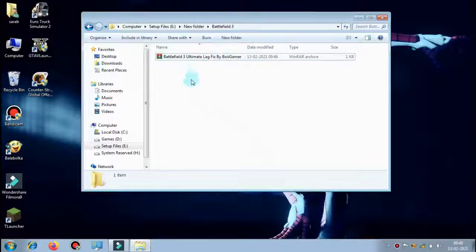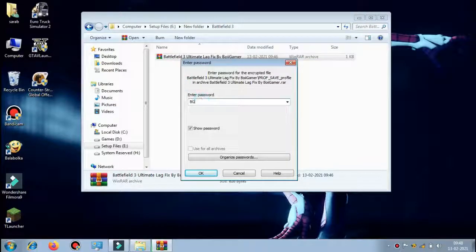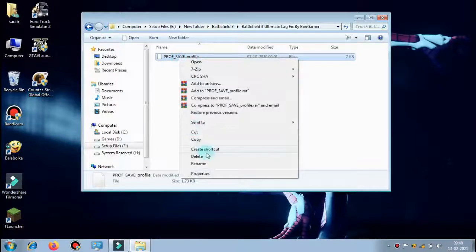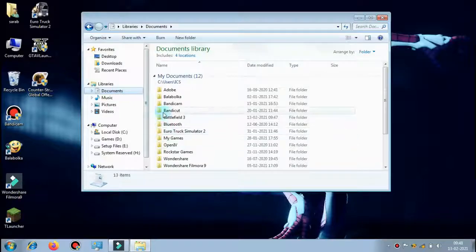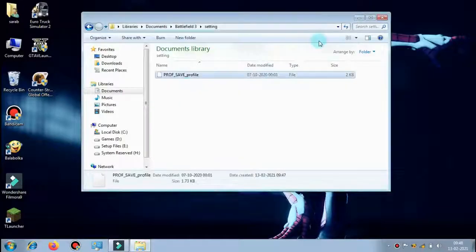Okay guys, I have provided the file in the description — download that file and extract it. The password is BG is Gamer. After extraction, open and copy the file. Now go to Documents, then Battlefield 3 settings, and paste the file there.